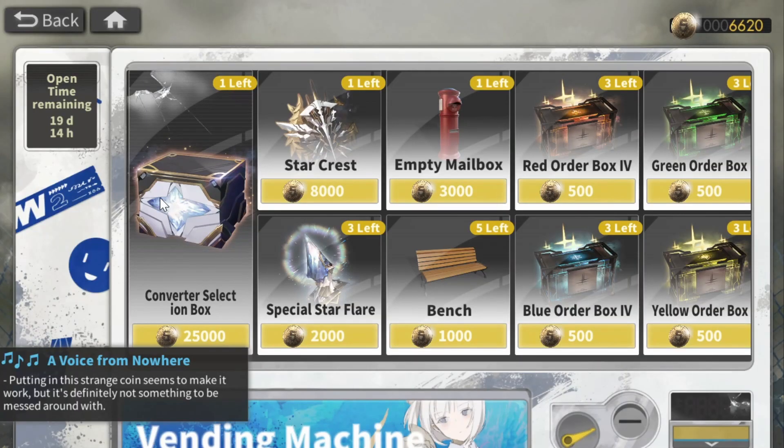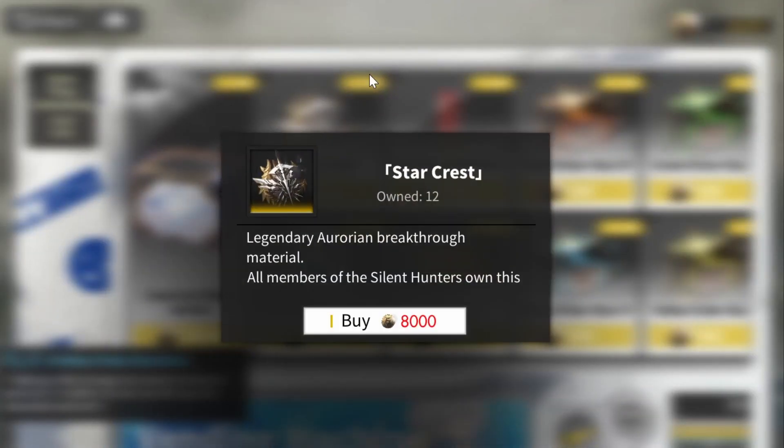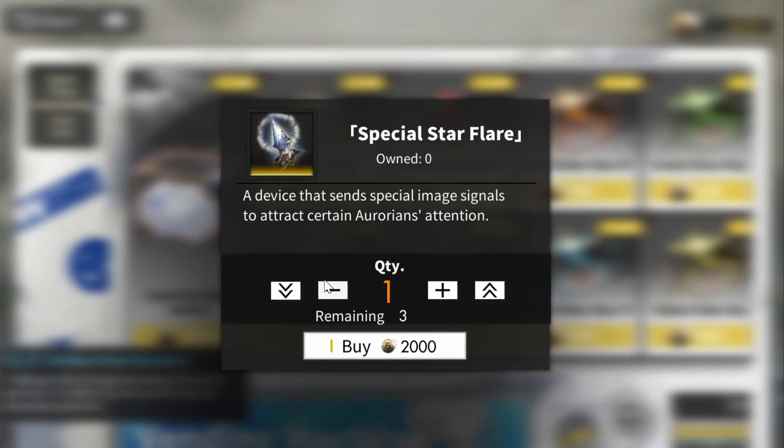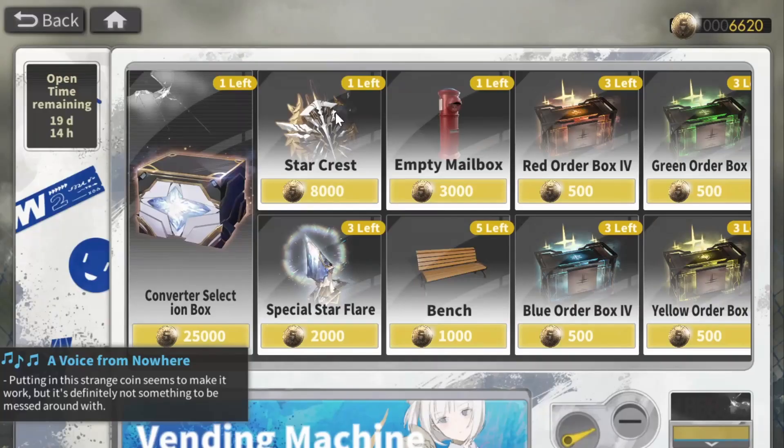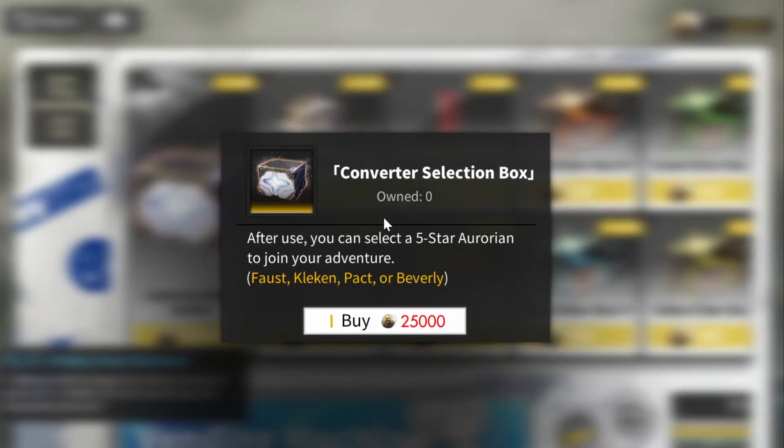The most important things are the converter selection box, the star crest, and the special star flare. You definitely want to make sure you pick up the converter box, because you get to pick out a four or five-star Aurorian — so it's just a free five-star Aurorian. You can never get enough converters in this game.